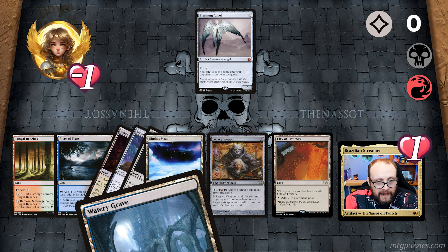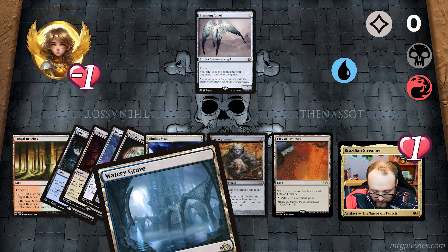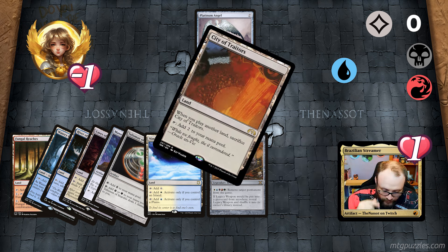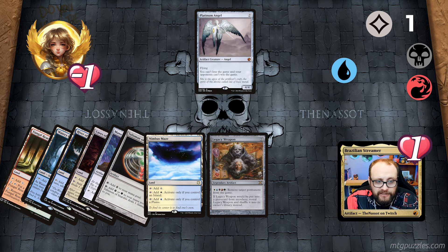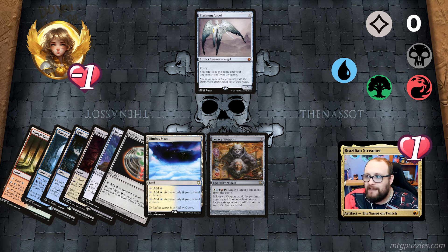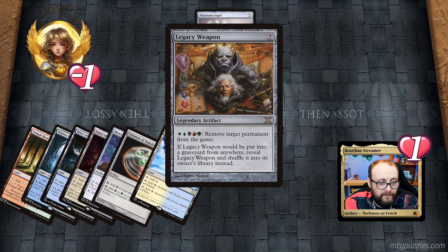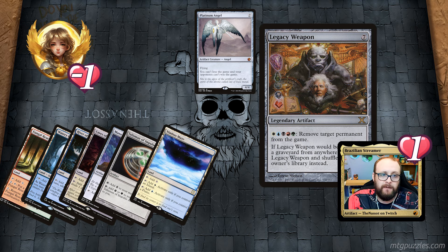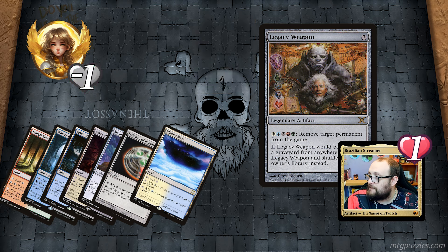I add a blue mana from River of Tears. With that blue mana I play Watery Grave tapped. Before it enters, I tap City of Traitors for two colorless mana — it then gets sacrificed. I use one colorless to tap Fungal Reaches adding one storage counter, and the other colorless to remove that counter and make one green mana. Now I have an island on the field since Watery Grave is an island and swamp, so I tap Nimbus Maze for white. I now have five mana total at one health. I cast Legacy Weapon targeting the opponent's Platinum Angel — it leaves the battlefield and the opponent loses the game. I'm at one health. Really fun puzzle.